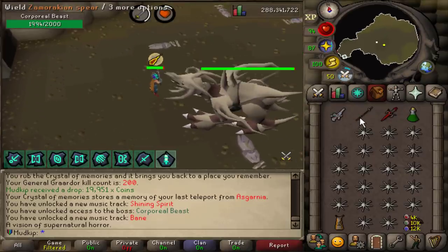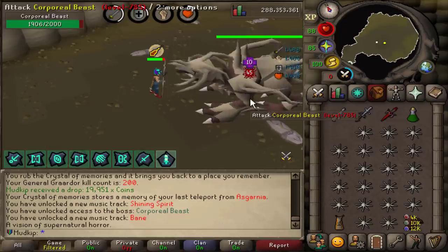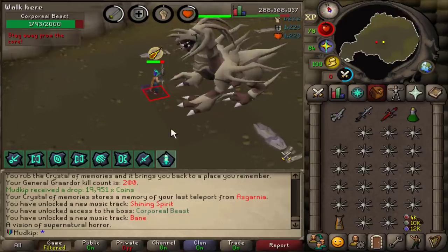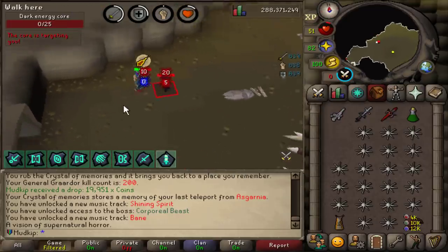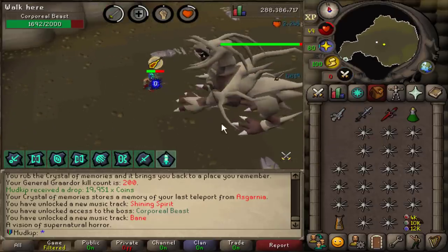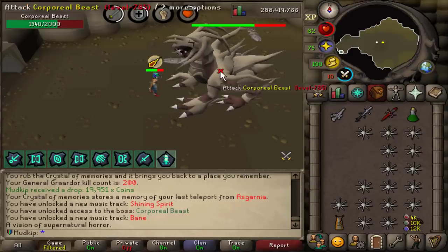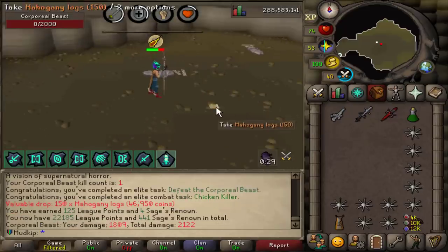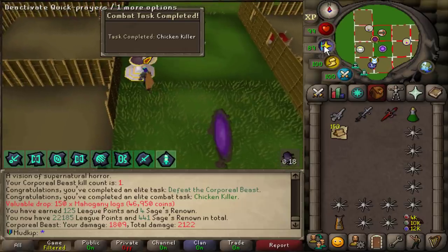You need to use a spear against Corp because all other weapons have a 50% damage reduction. Oh, the core! I haven't done this since the UIM. There's a way to cancel it - if it doesn't drop ashes I did it right. Yep, so the core won't spawn again for the rest of the kill. I am taking a lot of damage which means I haven't specced Corp all the way down, but I just want to get this one kill done. One Corp KC on the Shattered Relics account - I got 125 league points for that.